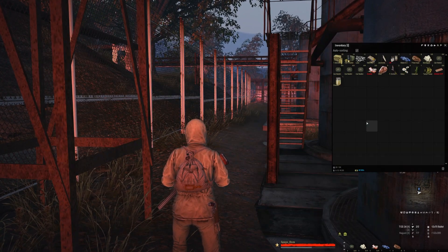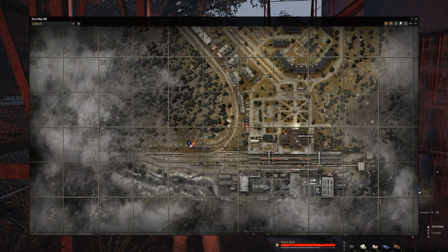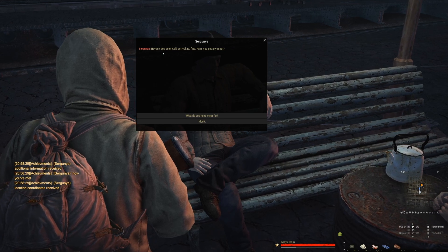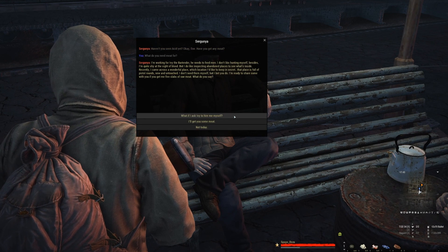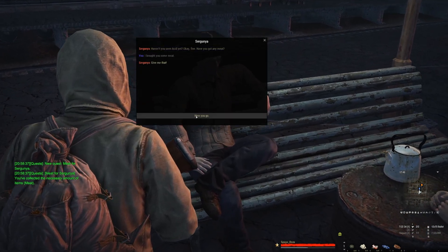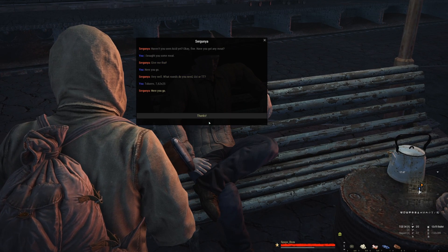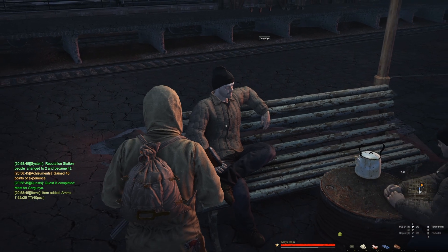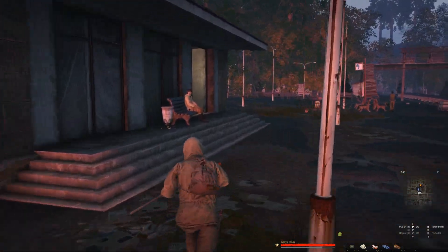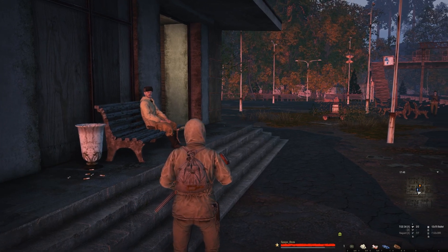Now we're up to 40,000 rubles. On my way back to acid — aka Lieutenant Dan, the guy in the wheelchair — there are two NPCs here. This guy's going to ask you for some pieces of fried meat. I already had five pieces in my inventory from the previous map, so I quickly got myself some free ammo — TT or Uzi rounds — and some points.